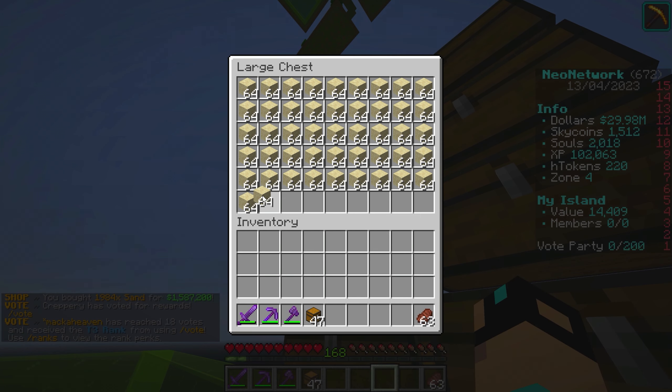Let's check — what are we going to get from our lucky block? Anything crazy? Looks like more crop hoppers already. We got three vote keys, three basic enchants, another crop hopper, and two ore hoppers. We're going to have stacks and stacks — maybe we should start selling them.